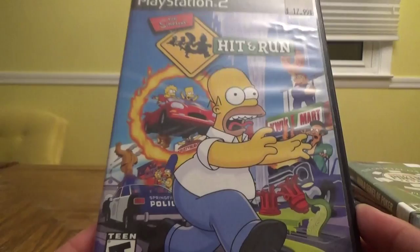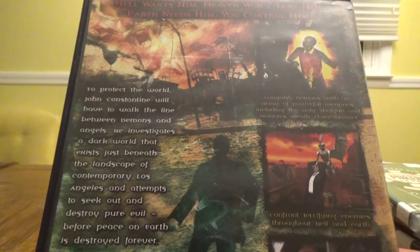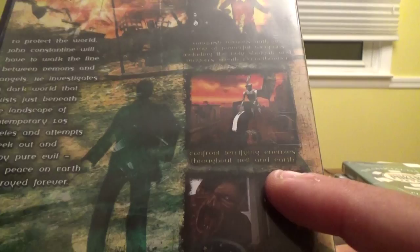Then I have Constantine, picked up for $5.99. 'Hell wants him. Heaven won't take him. Earth needs him. You control him.' John Constantine walks the line between demons and angels, investigating a dark world beneath contemporary Los Angeles. Features include vanquishing demons with powerful weapons like the Holy Shotgun and Dragon's Breath flamethrower, confronting terrifying enemies throughout Hell and Earth, and hunting down half-breed demons using the True Sight ability.